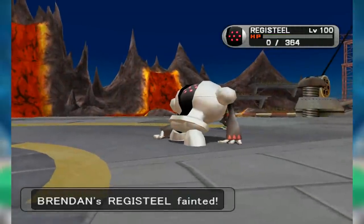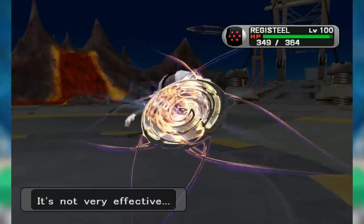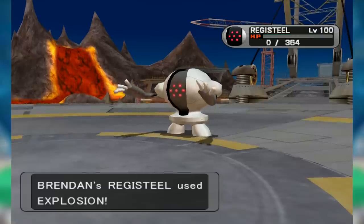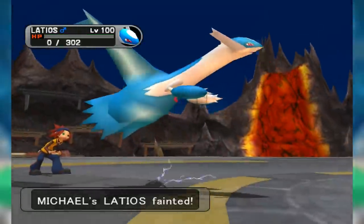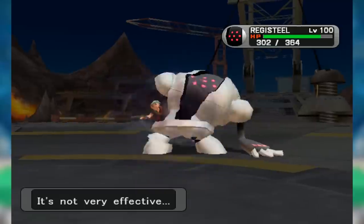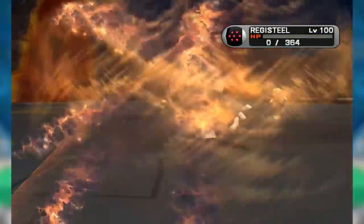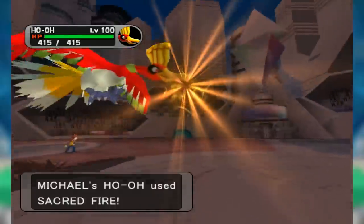Unfortunately, its lack of usage didn't let it be a part of UU, as it was absolutely unbreakable there, and as such was banned to Borderline, or BL. However, it did see use in Ubers. The Lati twins reigned over the tier, and Registeel was an incredibly sturdy check to them, as well as Mewtwo outside of Sun, while also switching into powerful Choice-Banded attacks like Deoxys-Attack's Shadow Ball, Rayquaza's Hidden Power Flying, and Metagross's Meteor Mash. It was even able to turn the tables on its biggest would-be counters, Groudon and Kyogre, with Explosion. These were all amazing qualities in Ubers, and as such Registeel was often called upon to handle the scariest Pokemon in the game.